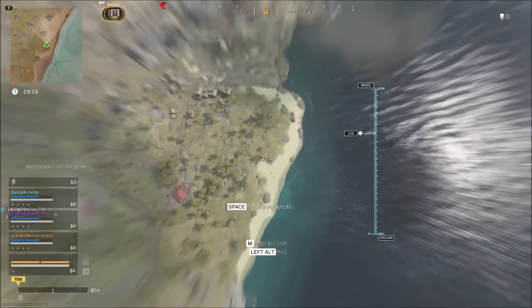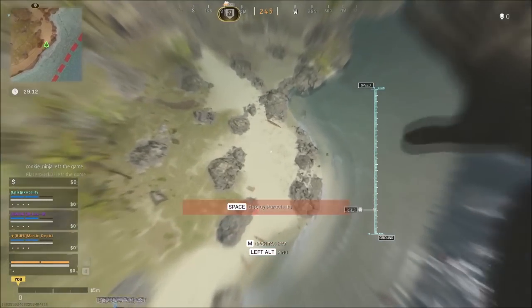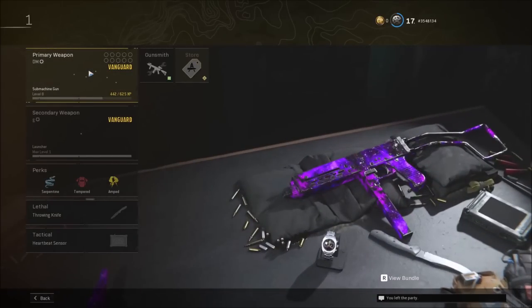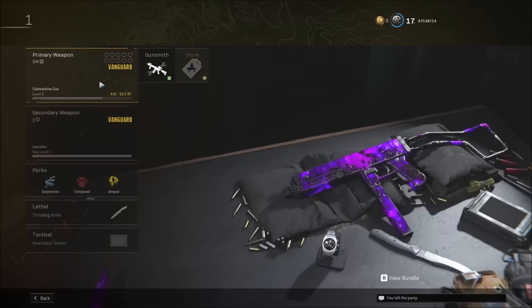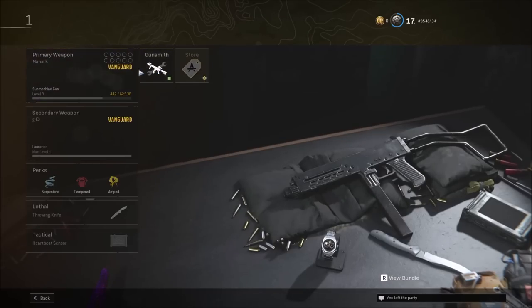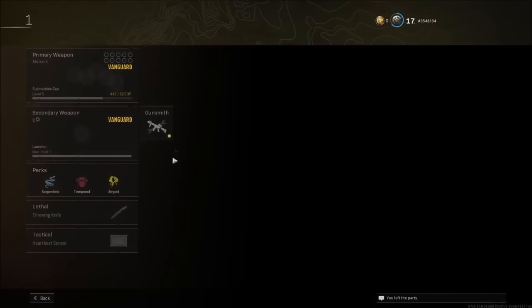In this video I'm going to be including both your perspective and your friend's perspective, because this does actually require a bit of communication and timing on both ends. To start, load into Warzone, go into your create-a-class, and remember the class that you choose for this glitch. For example, I'm going to be using custom class number one, and in this class put on the weapon that you want the camo swapped onto — I'm going to be using the Marco 5, which is a pretty much fresh gun.